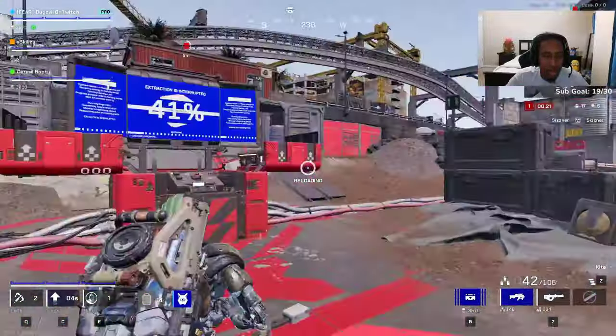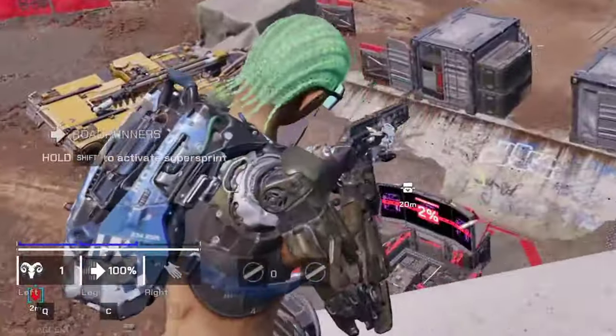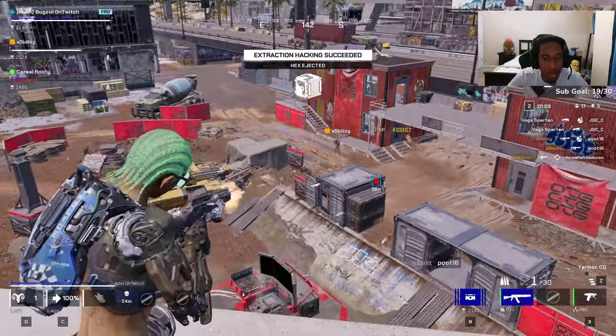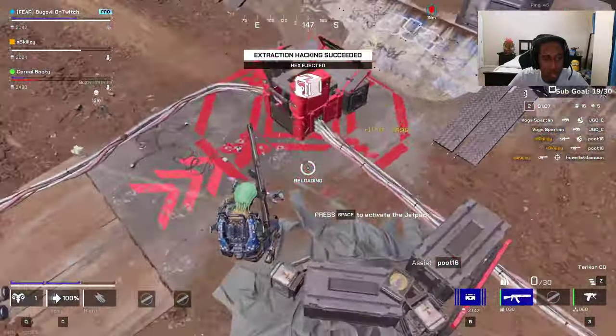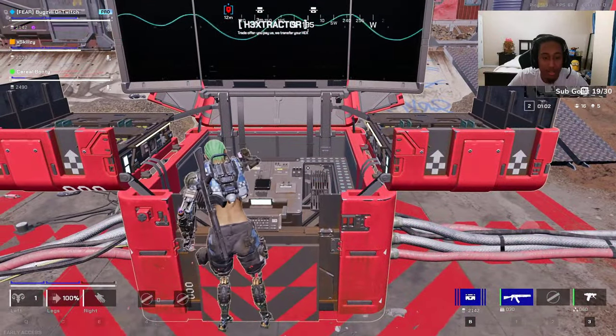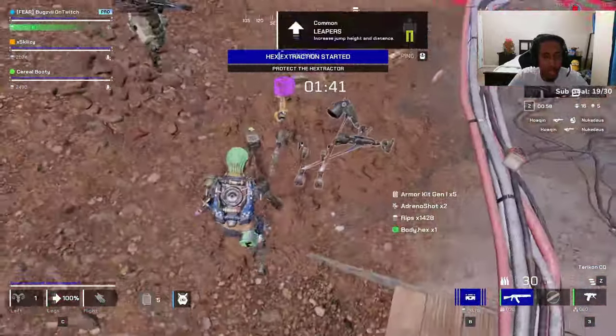After that, you go to the extraction machine and you start hacking. Once you complete that, it's gonna slowly count back down to whatever percentage they have. So if it's at 99% it's gonna go all the way back down to zero, or if you start hacking at five percent it'll go from five percent to zero. The quicker you hack, the faster you get it. After that it's gonna eject itself and you have to pick it up and reinstall it yourself.